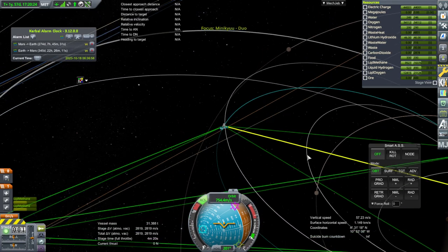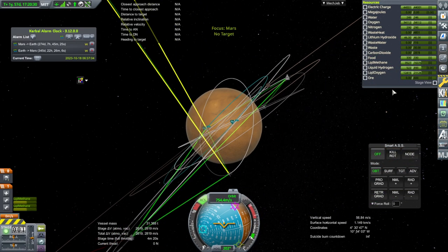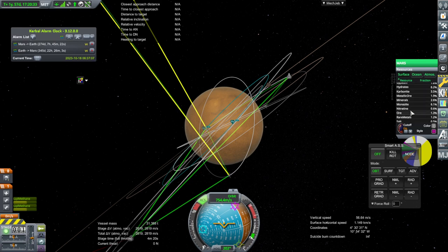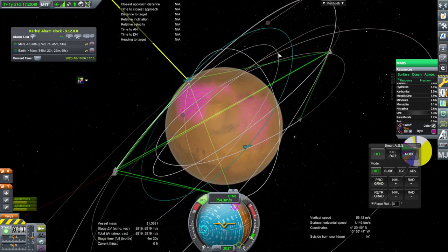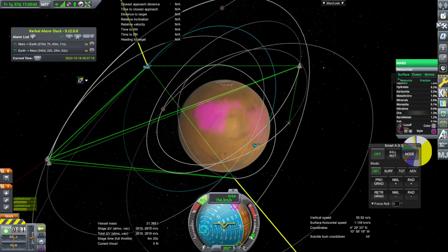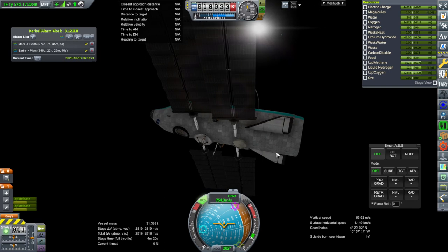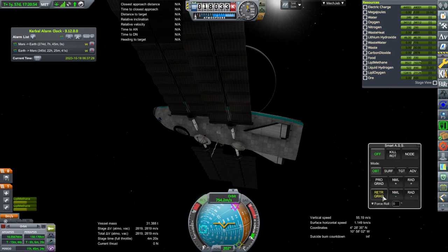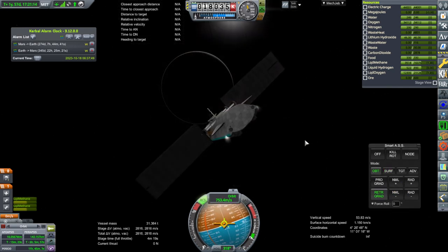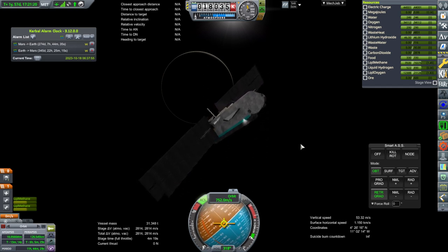We have to make sure we land in a place with ore and we have communication to think about. If we take a look at the ore situation, we have to raise the cutoff so that we have enough ore and this spot right here is the best. We will pass over it at certain times. For now we just need to bring our orbit down a bit, so since we were at apoapsis already I'll bring our periapsis down. Let's be safe — 65 kilometer periapsis I think will not bring us all the way down.